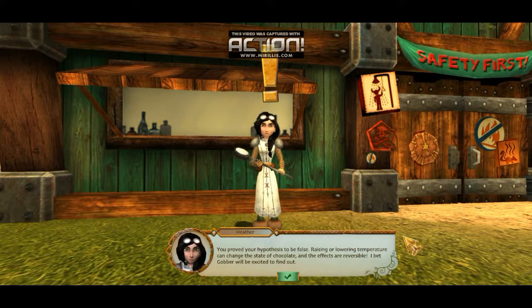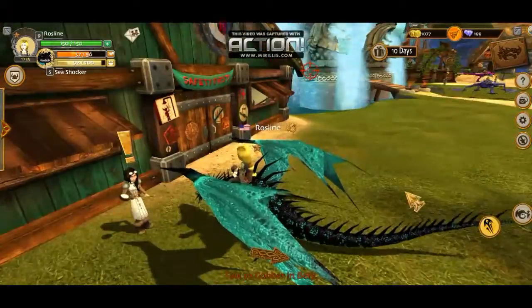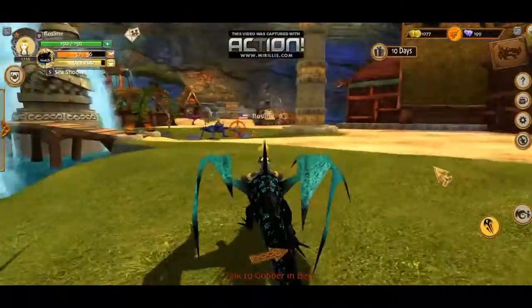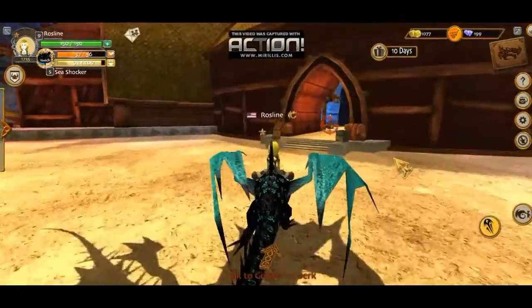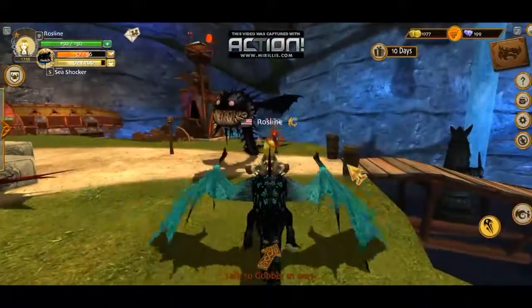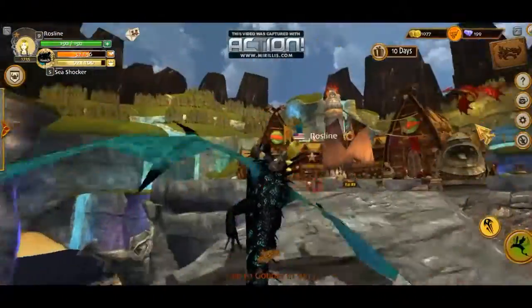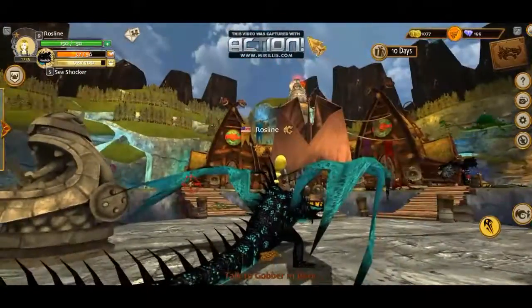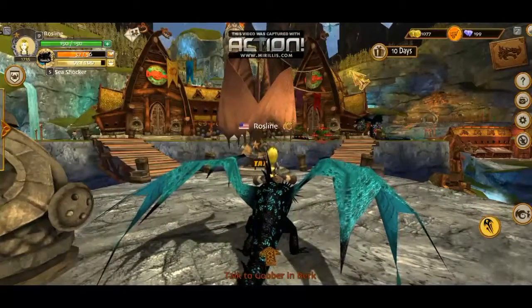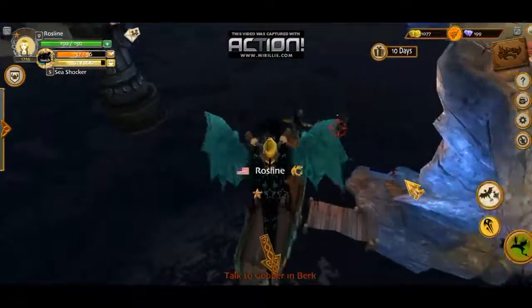Sometimes it works, sometimes it doesn't. Okay, that was pretty crappy, but I probably was supposed to melt that. Oops. Oh well, better luck next time. You proved your hypothesis to be false. Raising or lowering the temperature can change the state, but the effects are reversible. I think Gobber will be excited to find out. I'm not playing Alchemy Adventure yet. Talk to Gobber and Burke. Why can't I talk to them in the hatchery? Fine. We just found a whispering death — awesome. Wait, what kind of dragon was that? I saw a weird different type of dragon. The wing's over there — I think those might be squirrel wings, but oh well.